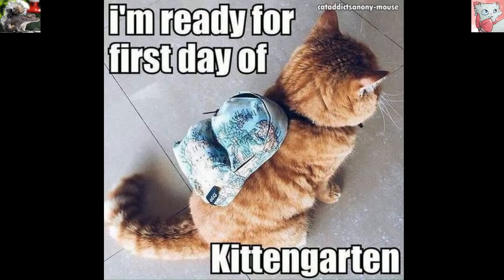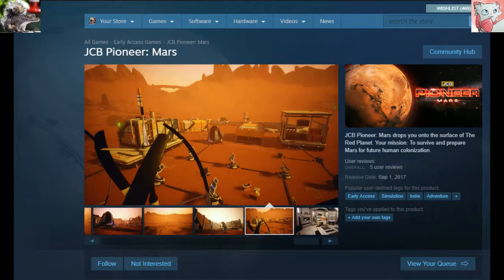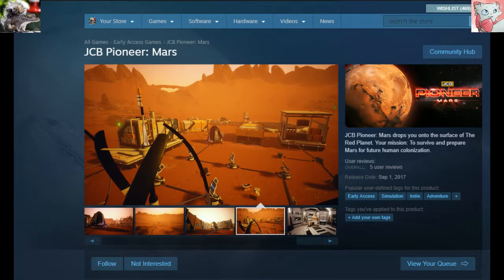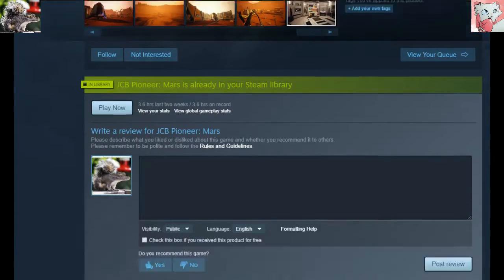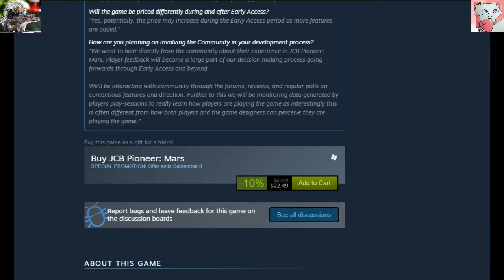This is JCB Pioneer Mars. This game released on the 1st of September, 2017. We are looking at this kind of a day-after thing. They want $25 for it on Steam, or at least they will under normal circumstances. Today it happens to be $22.49, and that will not be applicable after the 8th of September.